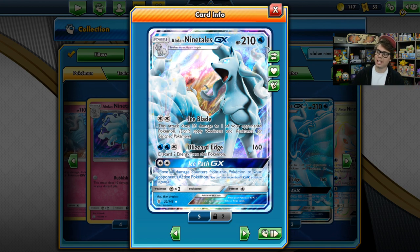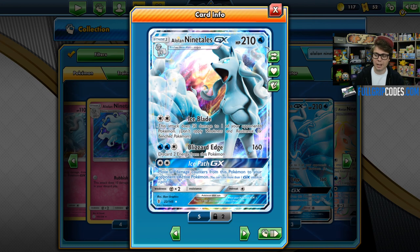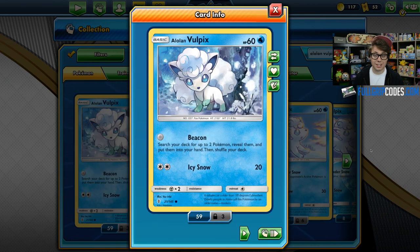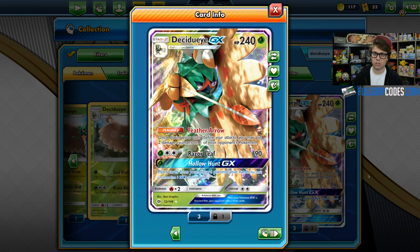This deck does not play any way to activate Blizzard Edge, but between Ice Blade and Ice Path GX, Alolan Ninetales GX is a fantastic attacker for this deck, and Alolan Vulpix should not go overlooked. Alolan Vulpix is one of the best setup cards from this era, with its free Beacon attack. It allows you to search your deck for up to two Pokemon, reveal them, and put them into your hand — great not only for setting up Alolan Ninetales GX, but also setting up your Decidueye GX.